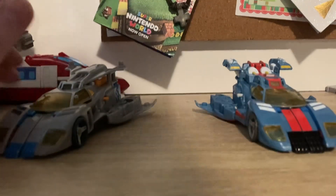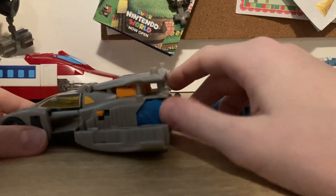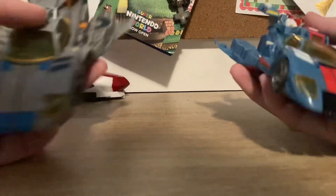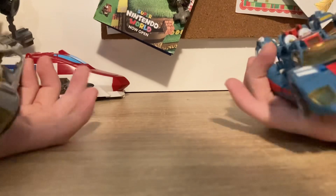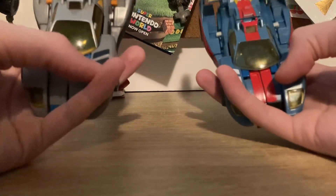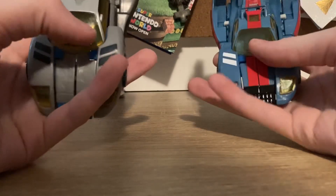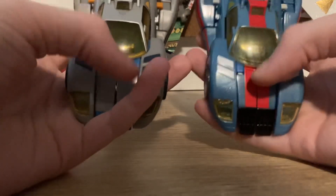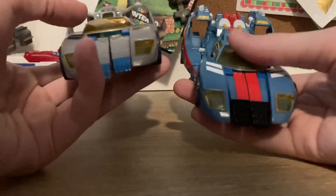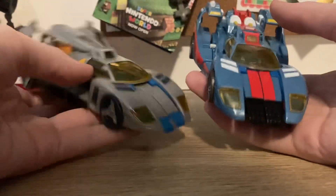My brother came in and just asked me a question. Anyways, you can see they are the same mold, pretty much. So, let's get these back out. You can see that these are white and these are like a darker blue, and this is tinted more of a greenish-yellow, and this is more of a clean yellow. Like, that's more of a slimish greenish-yellow, and this is just clean yellow.